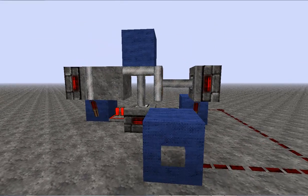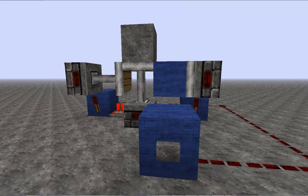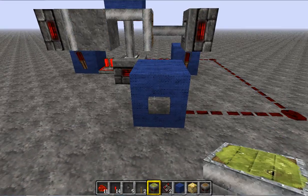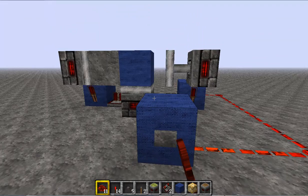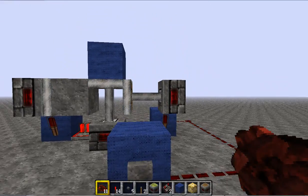So, this is going to be my first tutorial for a block swapper circuit. Basically, what it does is it just swaps the block out for another one. Pretty simple. Has a good amount of uses, so let's get on to building it.